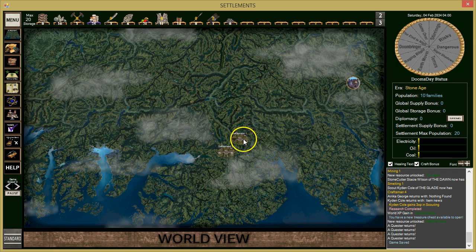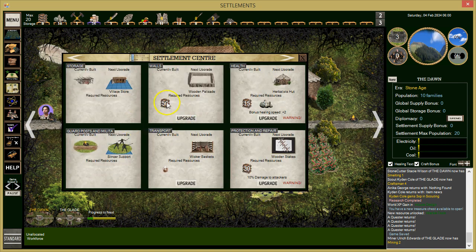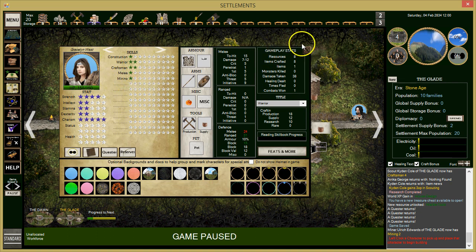We can see the king rat out there still. Let's make sure everybody is working. These guys are farming, building warrior skills, wood cutting, and smelting. We should be able to upgrade these buildings soon. She has a mining skill, he has a mining skill, and he has two mining skills — that's good.